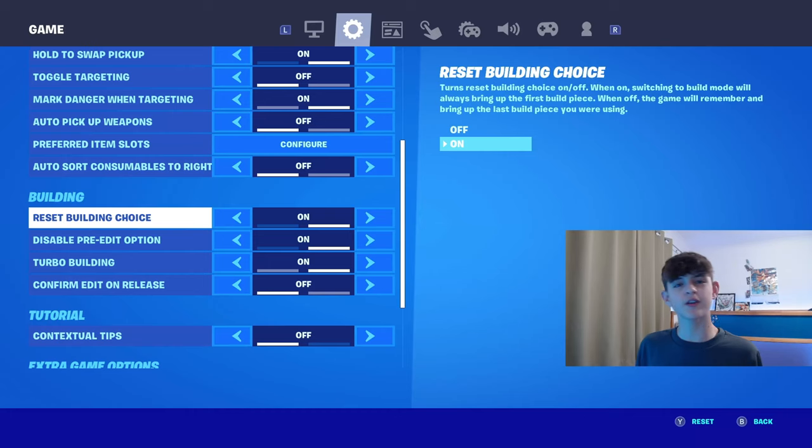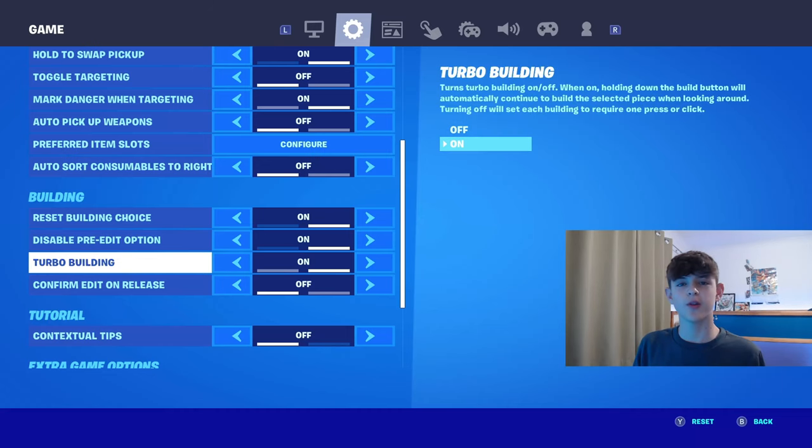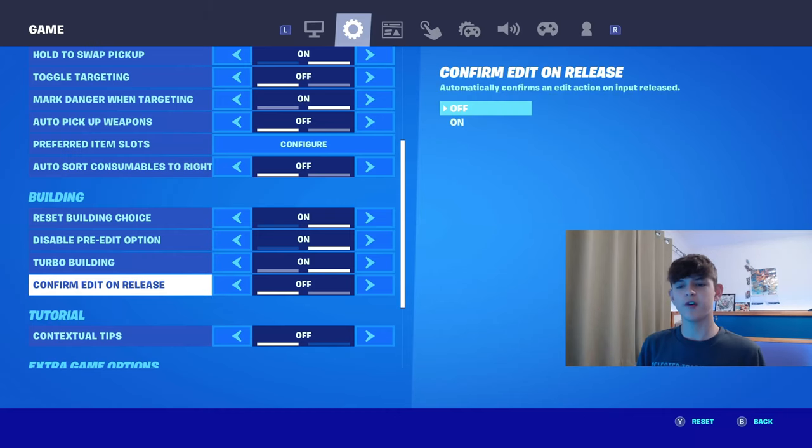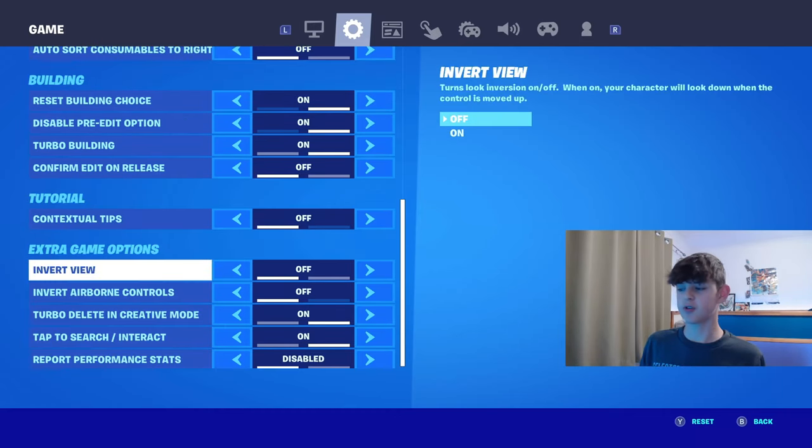Building settings are very important. Have Reset Building Choices on. Have Disable Pre-Edit Options on — even though it gives you input delay, it's really useful. However, if you can get used to it with it off, have it off because it saves you so much input delay. Have Turbo Building on. I know at the beginning of the season building is not on, but if you're watching this later in the season, building should be back on. I have Confirm Edit on Release off, because learning double edit binds with it off is really good. And have Contextual Tips off.